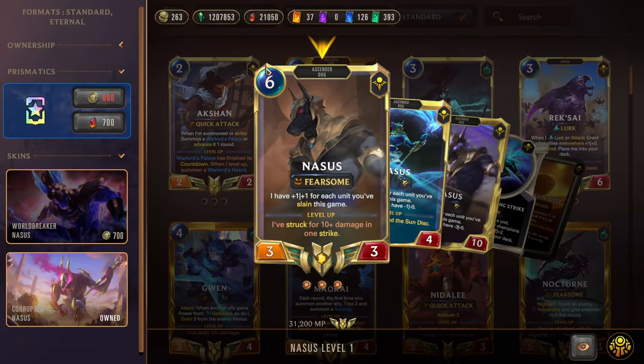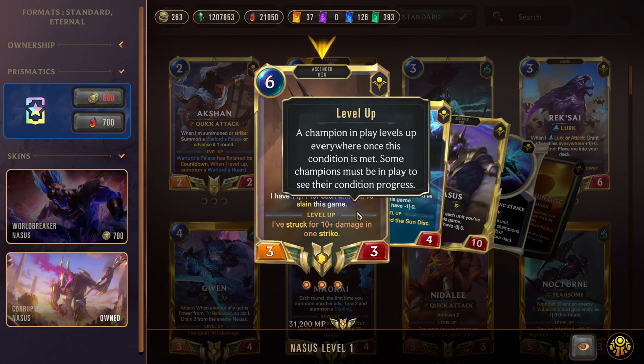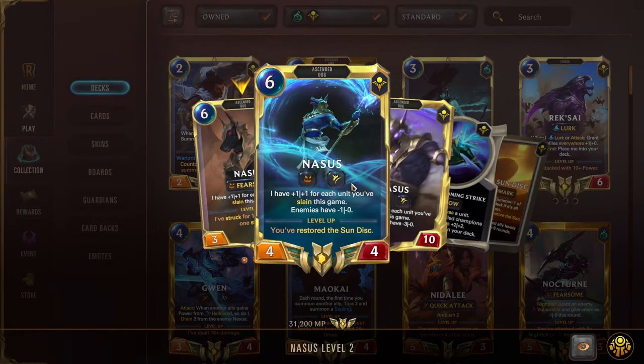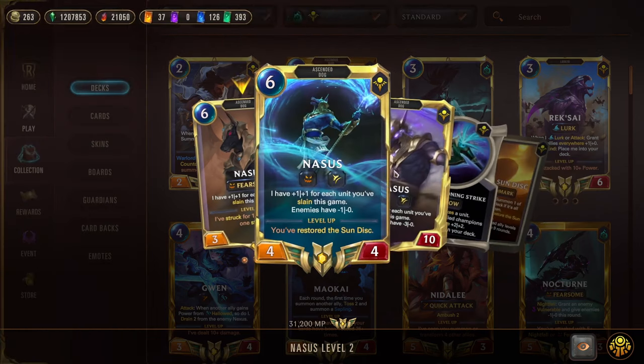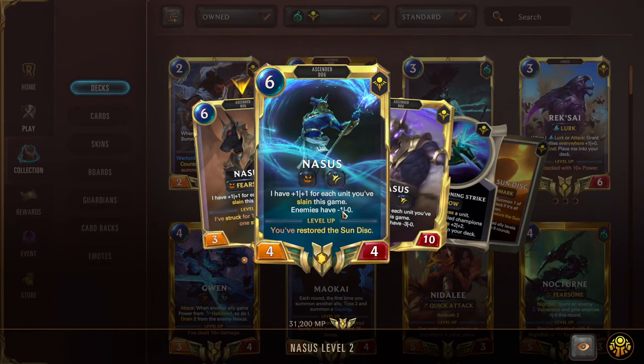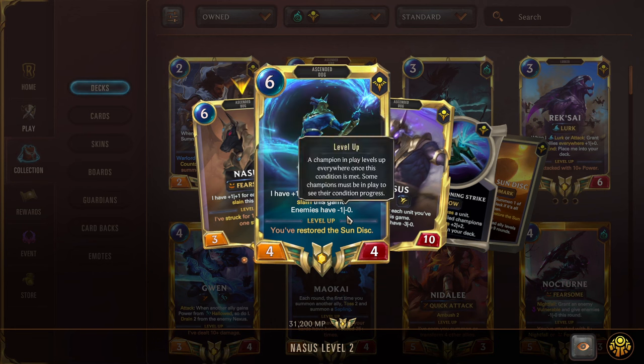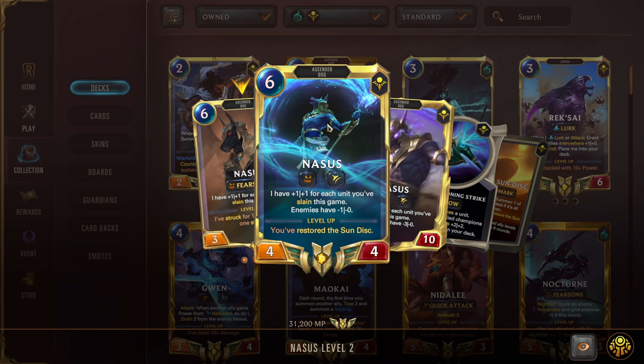Next we have our other champion, Nasus. Normally a 6 mana 3-3, however he gains plus 1 plus 1 for each unit you've slain this game. So he can just come out as like a 10-10, which is exactly where you want him — because he is Fearsome and when he strikes for 10 damage, he becomes Super Nasus. Super Nasus has Spell Shield and an Aura that gives enemies minus 1 attack, which is really nice since he's Fearsome. So it's going to be harder to put up blockers for him, harder for the opponent to push into you, and you're just going to swing with Nasus and kill the opponent as long as he gets a direct hit in — he's going to be a big, big boy.